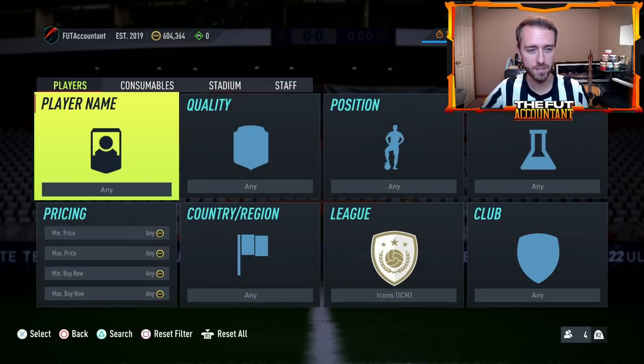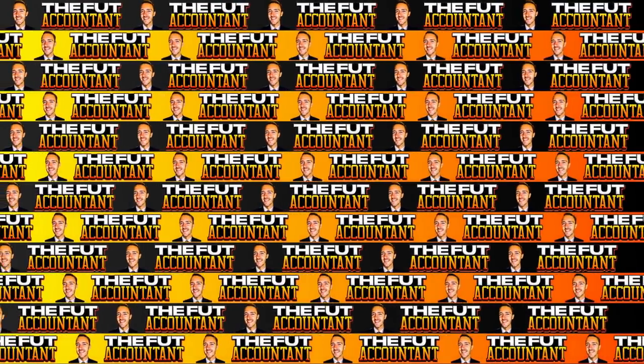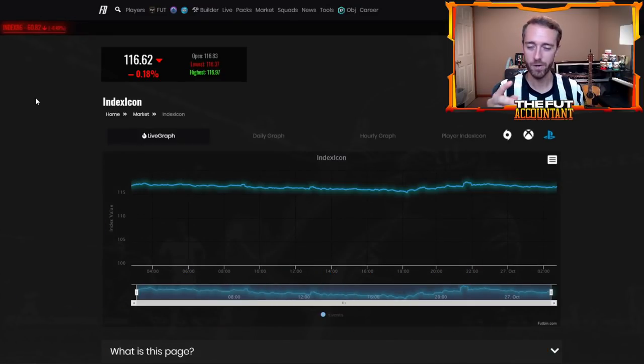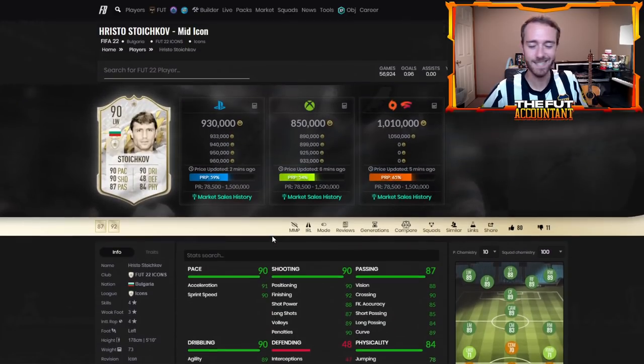How do you know what's a good price to buy an icon and what icons should you buy? The great thing is the website footbend.com is the number one place for research and the best place to find out where an icon sells at when it dips low. A lot of cards we talk about with fluctuation trading — like informs, chemistry style trading — we're looking at graphs. How do I know it's a good price? He's down on his graph. It's the exact same thing for icons.